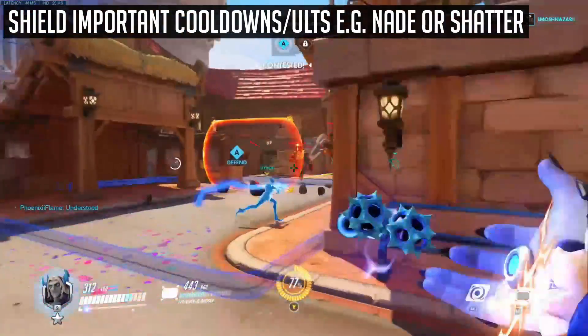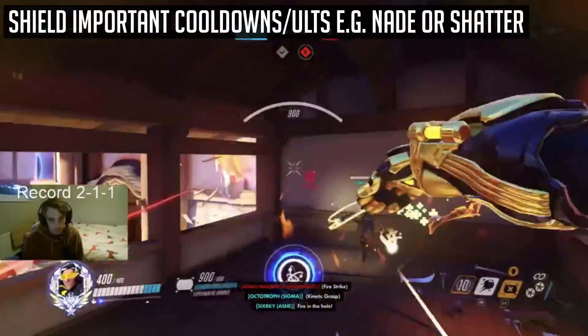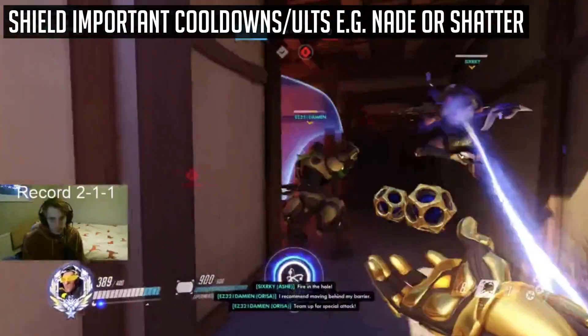For the 7th tip, keep your shield to block important resources such as Ana Nade, or in this case Reinhardt's Shatter, as shown by Octotrof in the same game.